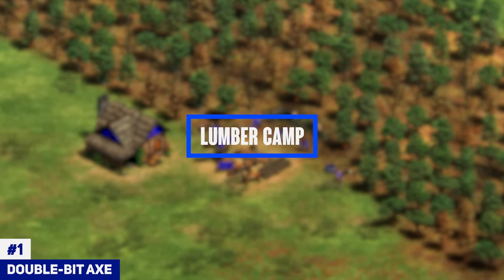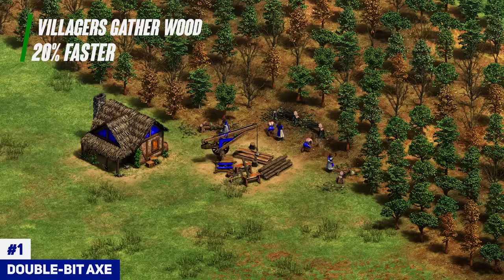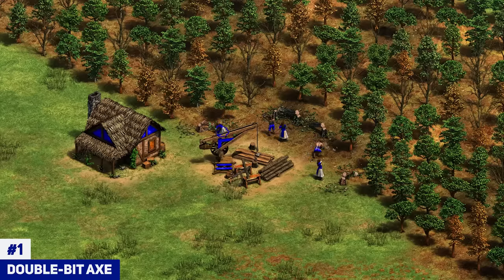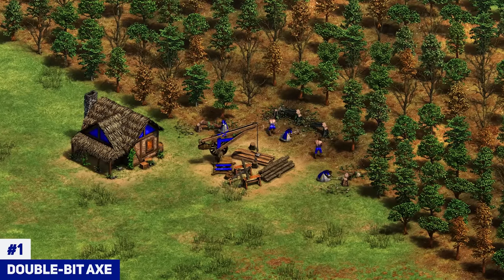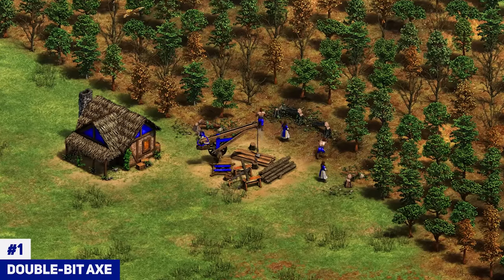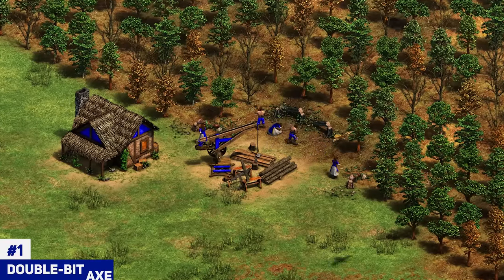Starting things off, we're going to talk about the wood upgrades. Double Bit Axe is the first that comes to mind — that's the wood upgrade in feudal age and it's definitely very important. You want to pick that up pretty much 99% of the time as soon as possible when you hit feudal age. It pays back extremely fast within a few minutes, and it's quite a cheap upgrade, so you definitely want to pick that up right when you hit feudal age.